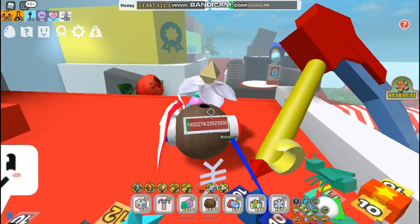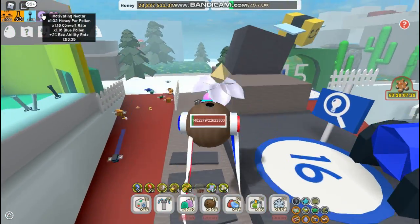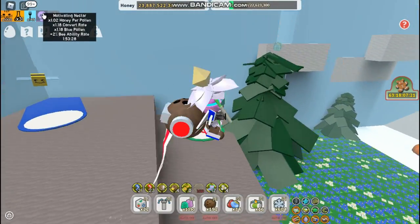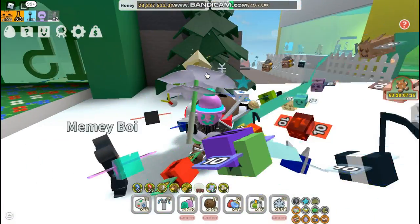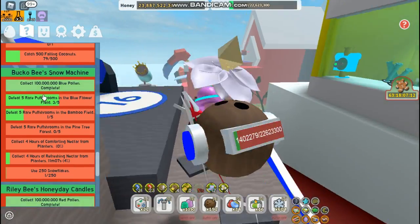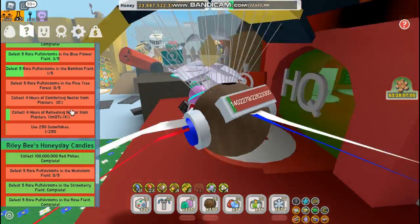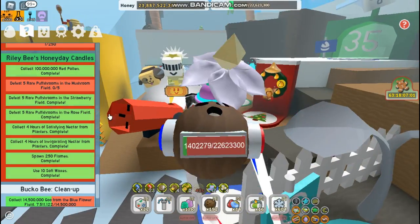Nectars are really important for getting boosts in general in Beast Swarm. My motivating Nectar up here is lasting for about 2 hours, and as you guys can see, I'm getting 1.18x blue pollen, which is really, really good. Nectars are no joke. But one of the main reasons everyone wants to know about Nectars right now is because if you want to complete Bucko B's Snow Machine and Riley B's Honey Day Candles, you are going to need to collect 4 hours of comforting Nectar, 4 hours of refreshing, 4 hours of satisfying, and 4 hours of invigorating.